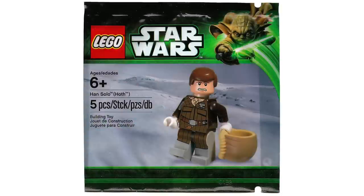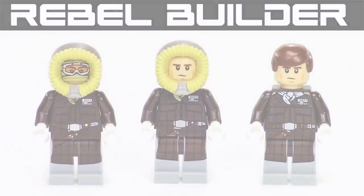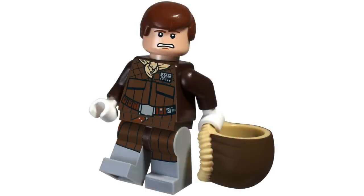Next up, we have Hoth Han Solo from 2013, and this was a real disappointment because they released it as an exclusive minifigure, but he's basically come out a few times since then almost exactly the same. So there was nothing cool or unique about this figure. It's a great promo figure — it's Hoth Han Solo — but the bad part is he ended up coming out in regular sets in essentially the same outfit, which was disappointing. That is definitely the biggest drawback. If he hadn't appeared in regular sets, I would be way more positive on this figure.